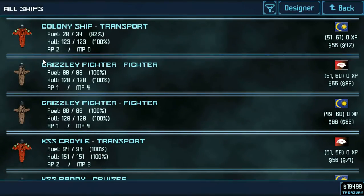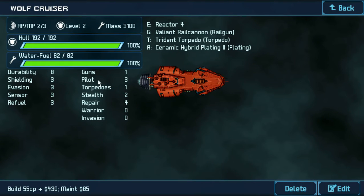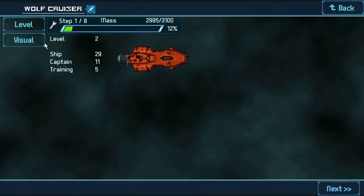And we're going to start retrofitting ships. Now, if you don't know what that is — retrofitting is whenever you upgrade something that a ship already has. So right now it has a Reactor 4, Trident Torpedo, Valiant Rail Cannon, Ceramic Hybrid Plating. We're going to be upgrading all that. So let us edit it.